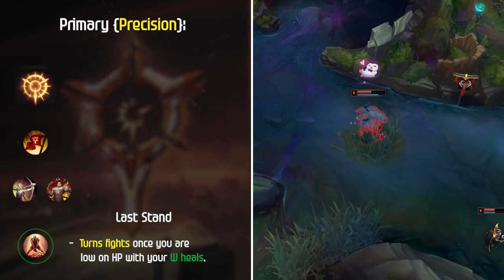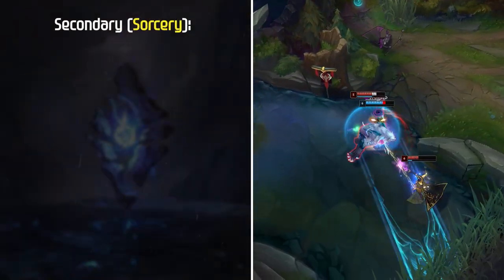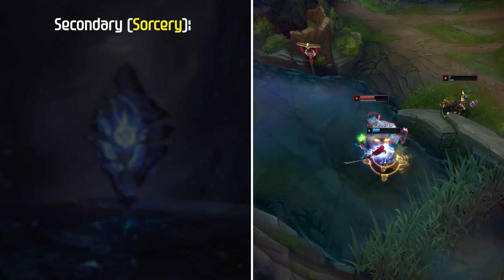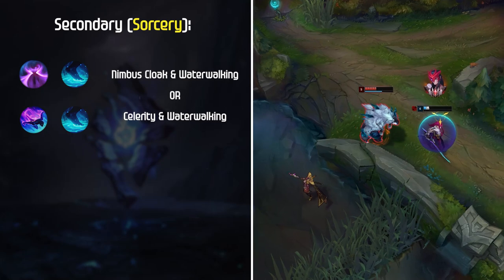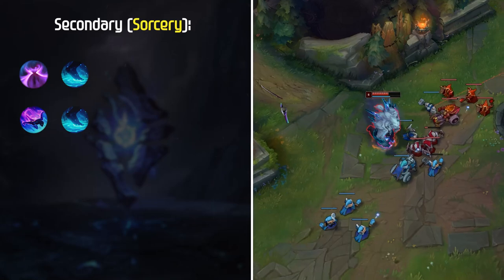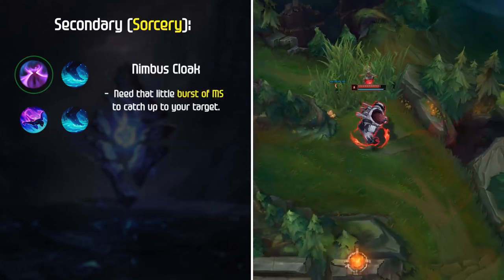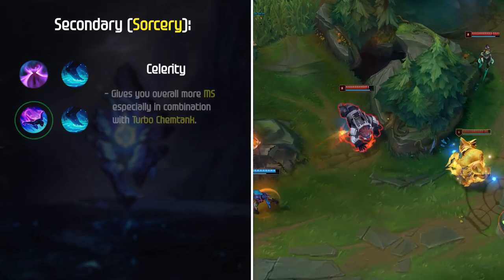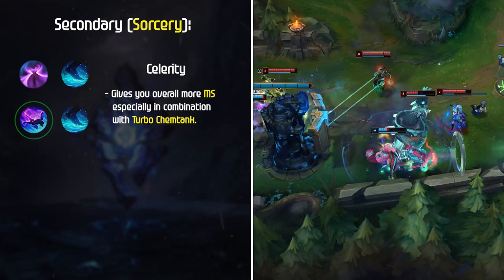Coup de Grace is also viable, but in my opinion it's just not as good. For secondary, by far the most common is the Sorcery Tree with either Nimbus Cloak and Waterwalking, or Celerity and Waterwalking. Both options are viable and very strong, so it really just depends on your preference. I do really like Nimbus Cloak if you need that little burst of movement speed to catch up to your target. Celerity gives you overall more movement speed, especially in combination with Turbo Chemtank if that's what you're running.